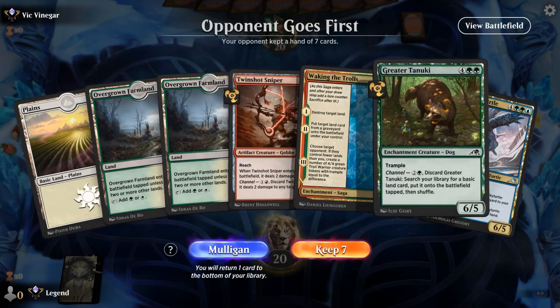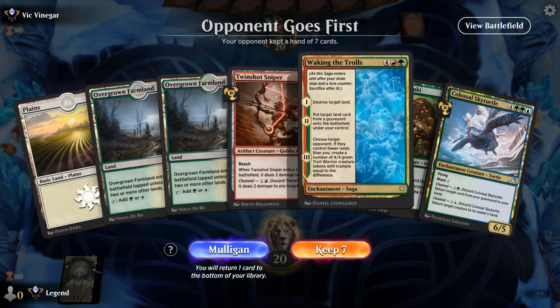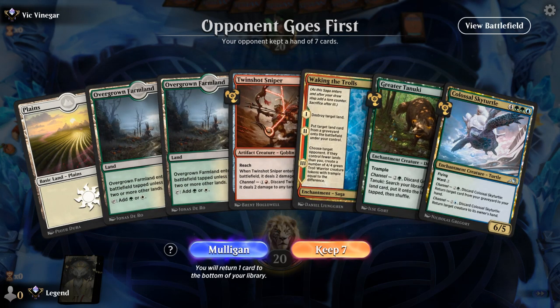We're on the draw. Our hand is a little slow to get going, but Tanuki can find red for Sniper and Waking the Trolls.